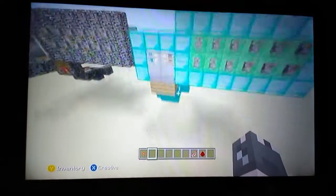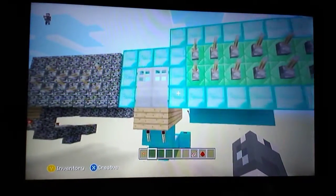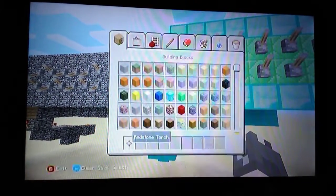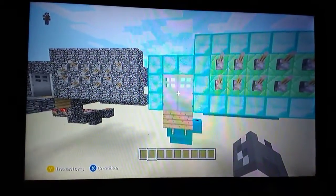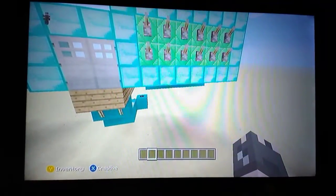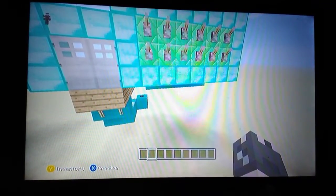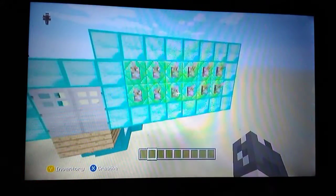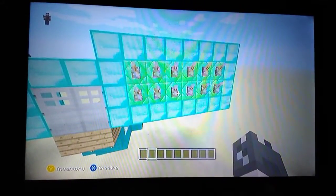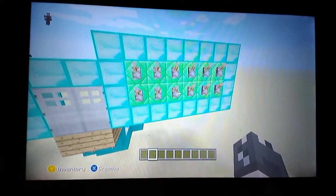And that is the 12-lever combination lock door. I hope you guys have enjoyed this redstone tutorial. Next I will be going over a 2x2 flush piston door — I've done 1x2, but next I will be doing a 2x2. I hope you guys enjoyed; I'll see you guys next time.